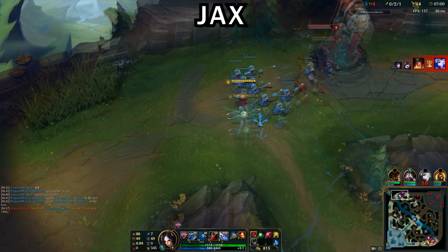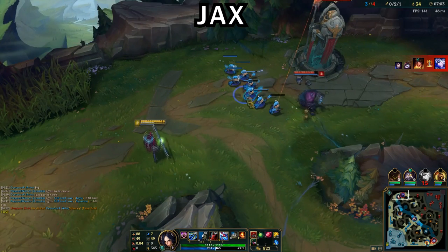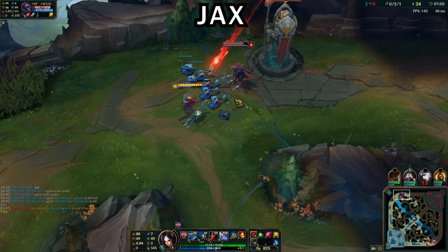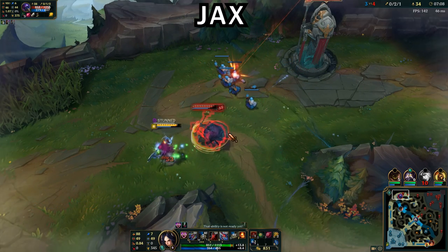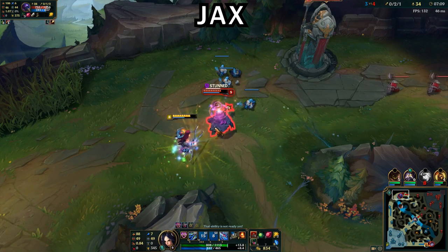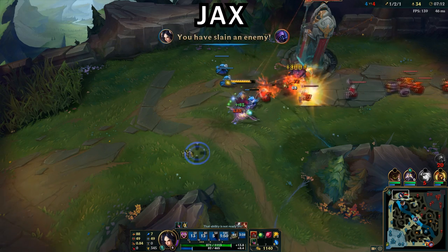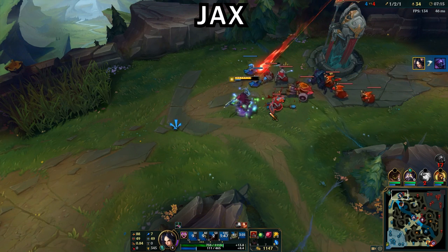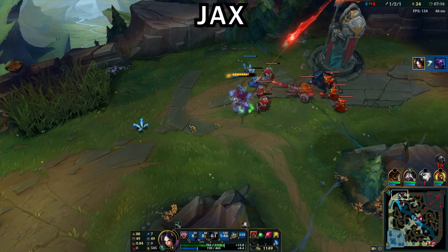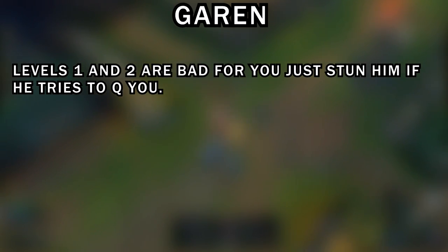Jax is a pain and out-scales Irelia, although in the early levels you can beat him. If he gets a good Counter Strike off he can beat you. As shown in this clip, I go for a cheeky auto attack under his tower, he Counter Strikes and gets damage off me, goes to auto attack and walk away, but I get my stun off, then ult, ignite, and full combo him. I don't even have a Sheen — just a Ruby Crystal — but the combo is really effective against Jax. Don't hesitate — you can go in and win the trade.